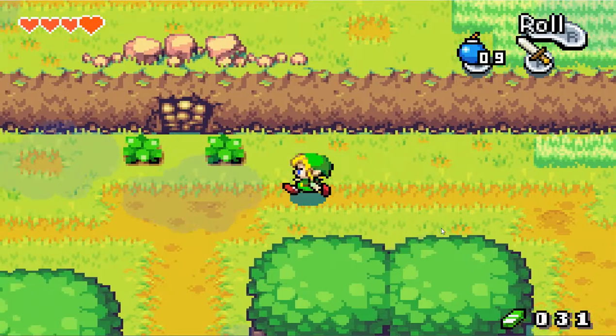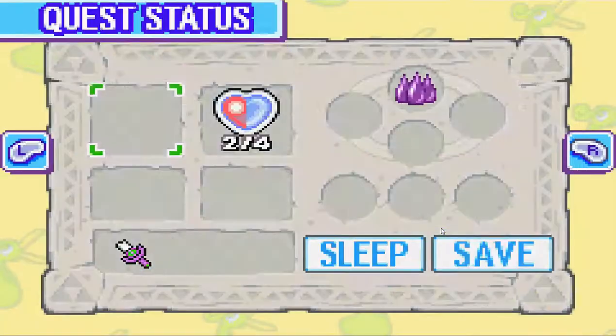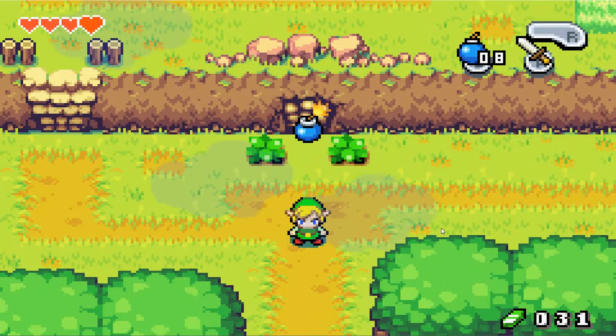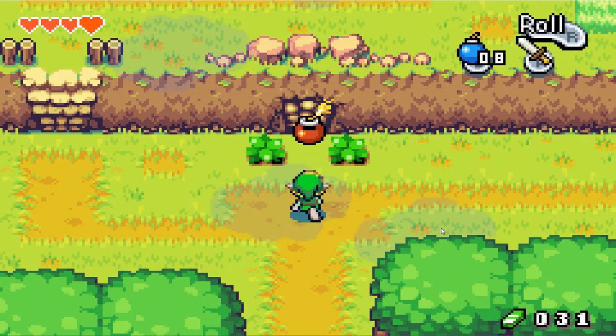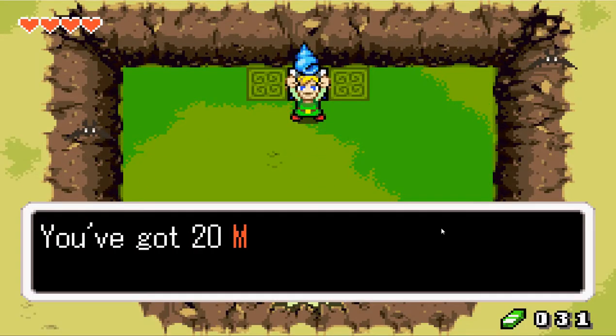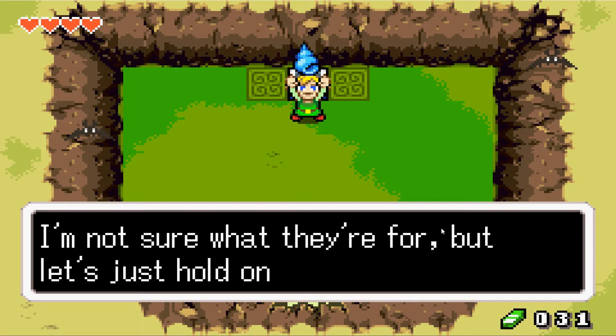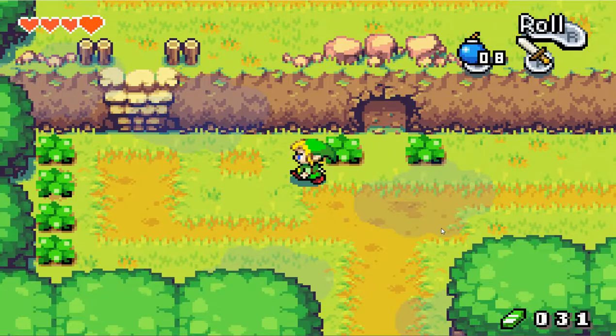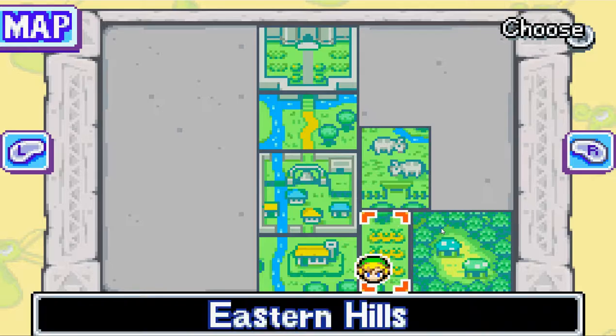We have two pieces of heart — I was thinking we had three, but I was wrong. And inside here we find 20 Mysterious Shells. We will not be covering that until much, much later, but I assure you, we will cover it.